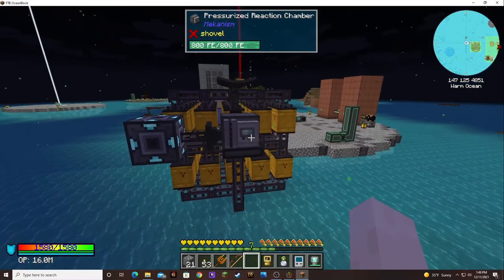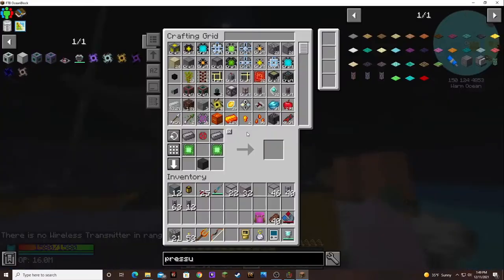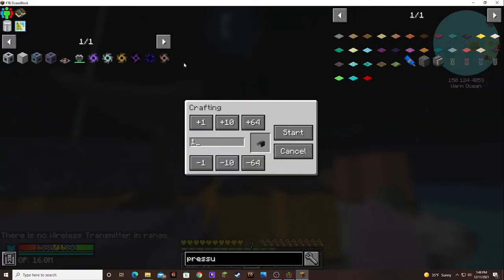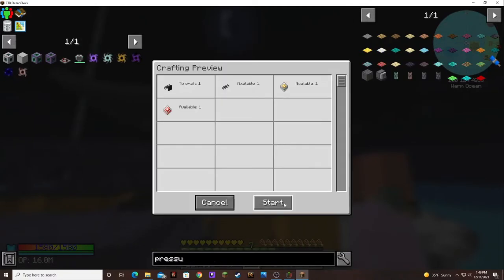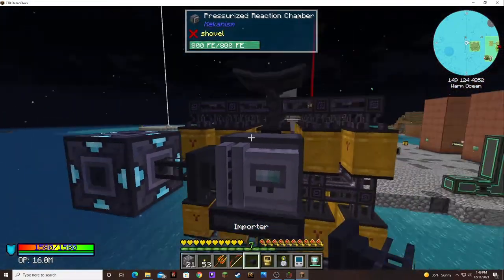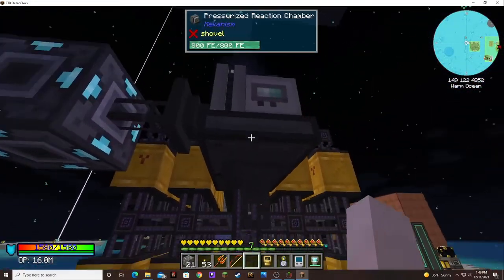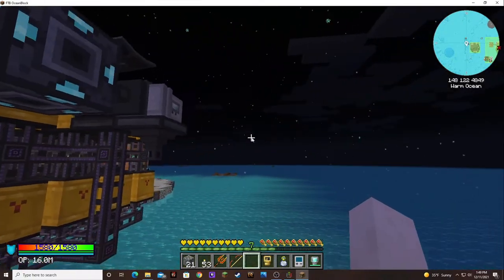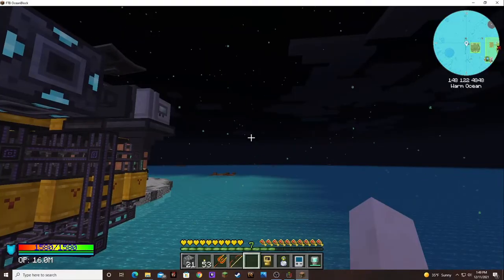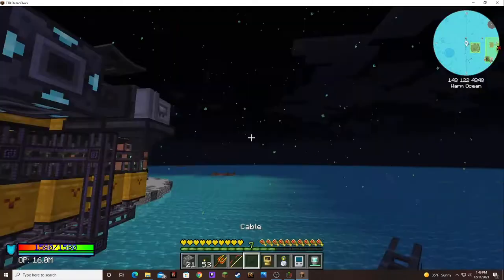Let's get that hooked up. We need an importer to import it back into the system as the polonium. And then we just need one cable to put that together.